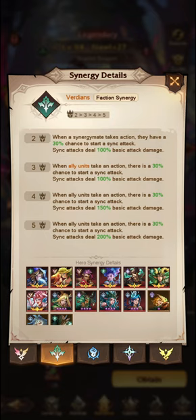Usually you will have two Verdants — you will have Leia and Nauri on the same team. Whenever a Synergy mate takes action, they have a 30% chance to start a sync attack. Sync attacks deal 100% basic attack damage. Basic attack damage is very important for Nauri if you have her exclusive runes, and I would suggest getting her exclusive runes up to gold. For the 2-unit Verdant Synergy, sync attack deals 200% basic attack damage. Usually we'll have the two, and it's just Nauri and Lily and Leia as well.